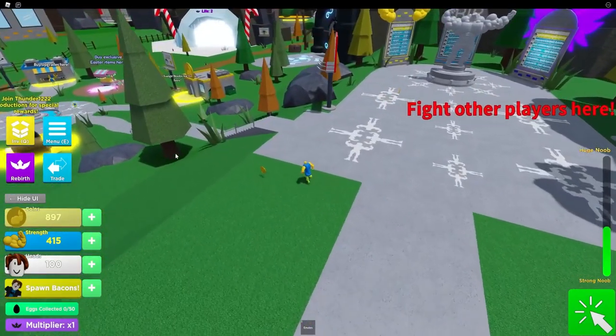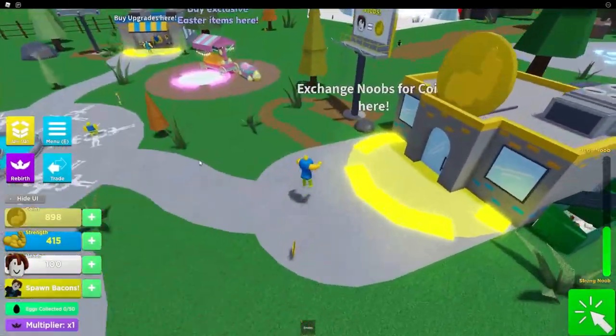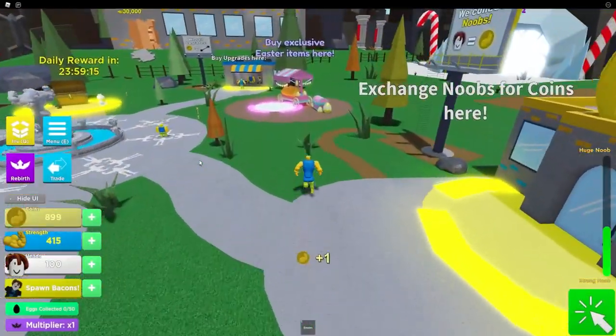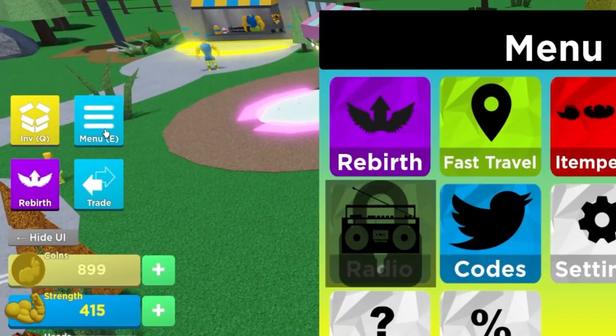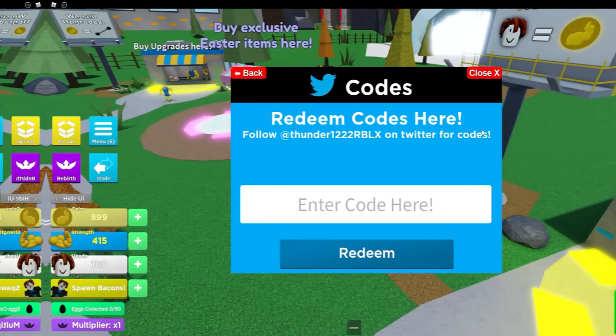Alright, let's get into all these new working codes now. If you don't already know, in Mega Noob Simulator to claim codes, go to the left, click on where it says Menu, then click Codes. The code menu will come up. These are in no particular order, so let's just get into it.